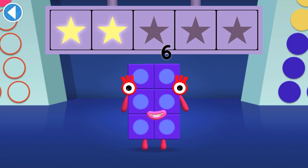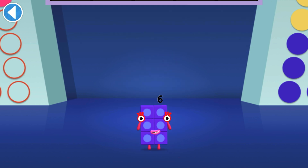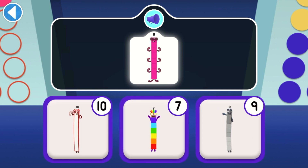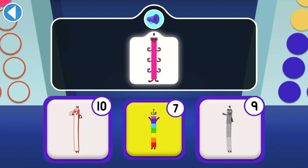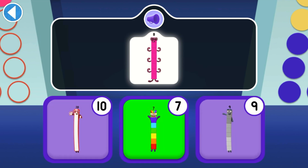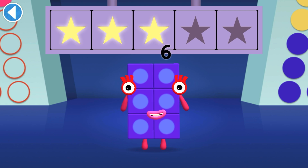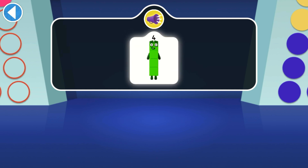You won two super shiny stars! Which number block is small enough to hide behind Number Block Eight? You won three super shiny stars! Who's small enough to hide behind four?